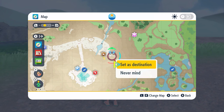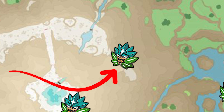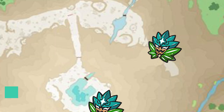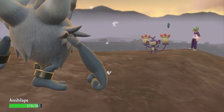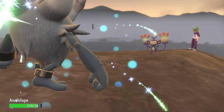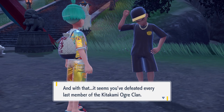The seventh Augur Clan member has a normal type team and can be found on top of the northeast section of the Infernal Pass as shown on the map. You can get there easily by gliding northeast from the Crystal Pool. Their team is a level 75 Ambipom, level 76 Greedent, level 75 Maushold, and a level 77 Snorlax. A fighting type Pokemon like Annihilape is going to be brilliant against this team — at level 100 it will have no trouble at all. The reward for beating this seventh member is the Choice Band item.